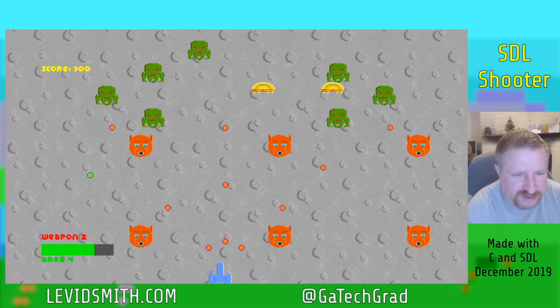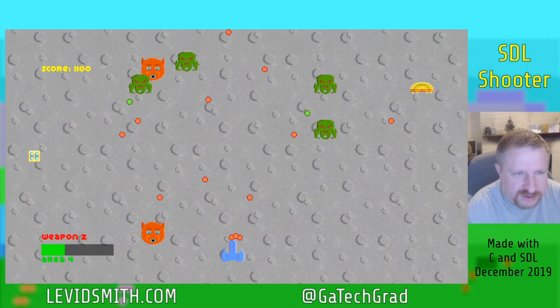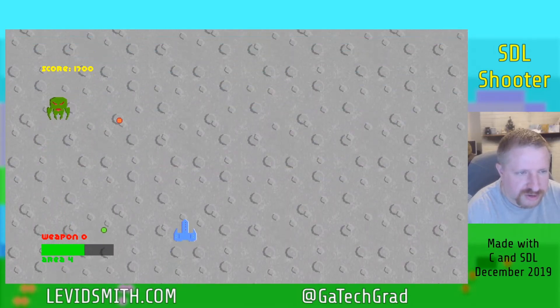For a level like this it's kind of good to use the triple shot — you can really clear out a lot of the enemies all at once. You just have to make sure you don't run out of energy, because then you can't shoot at all.